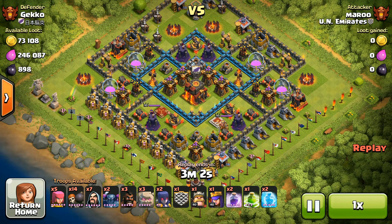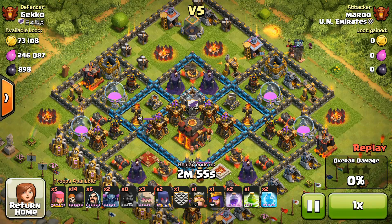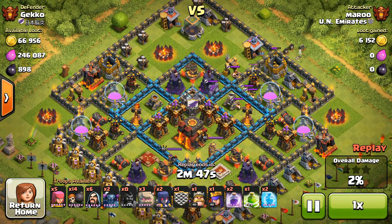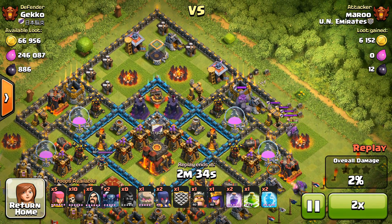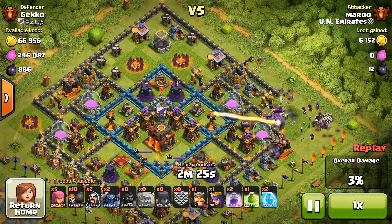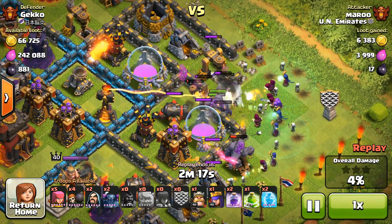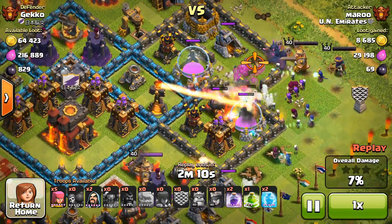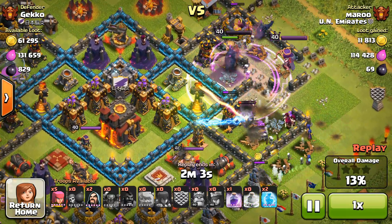Up next is Maru from UN Emirates. I went ahead and visited the clan — they are planning for a clan war. I had to leave because I'm very inactive and my heroes aren't maxed out. I have a level 36 queen and level 30 king, but they'd need to be higher, and my base doesn't even have level 10 walls — a big requirement for number-one clan wars. I'll make a recap video of probably 40 to 50 minutes covering 15 attacks from each side, best defenses, and more.